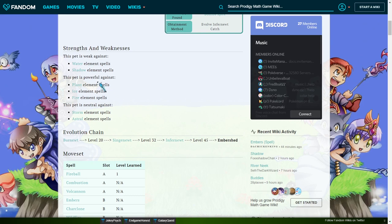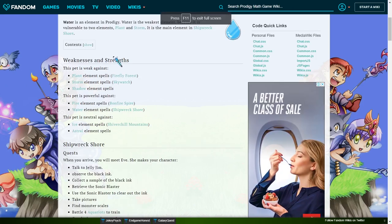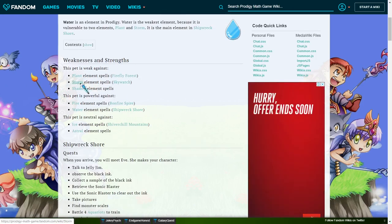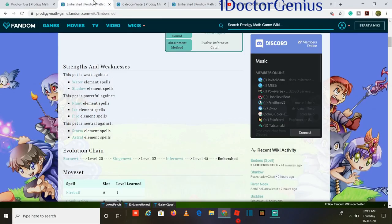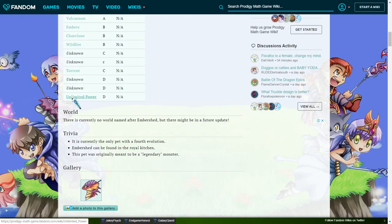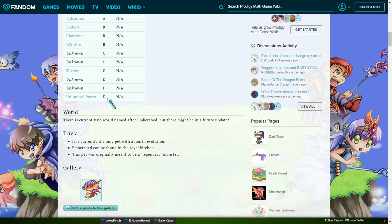Water type elements in Prodigy are weak against storm — specifically Skywatch type spells. If we look at the Ember Shirt, we notice that it has a Skywatch type spell called Ultimate Power, which gives us some advantage against water teams. Even though the Ember Shirt is considered weak against water overall, because water is strong against it, that Skywatch spell provides a meaningful counter.